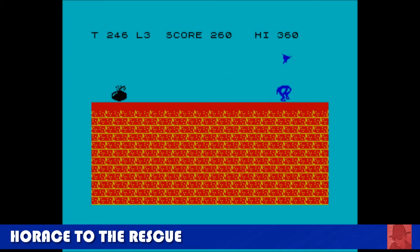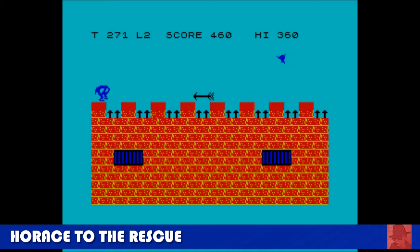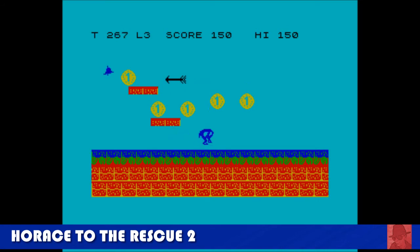Horace to the Rescue — another one by Steve Broad. The original game was never released, and this is Steve's imagination of what it would have been like, influenced by Hunchback. You must avoid all the obstacles and collect the bell at the end of the stage. Horace to the Rescue 2 uses more of the screen and you also collect coins before hitting the bell. This second one is better than the original — quite addictive, gets progressively more difficult. A nice platform game.